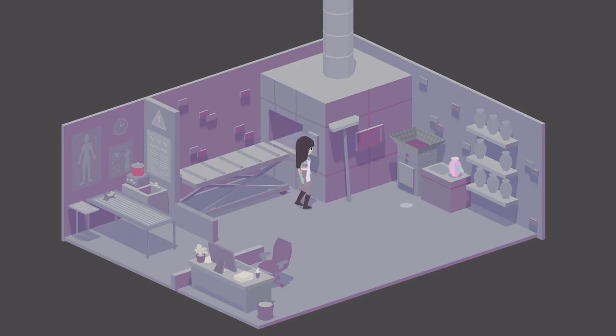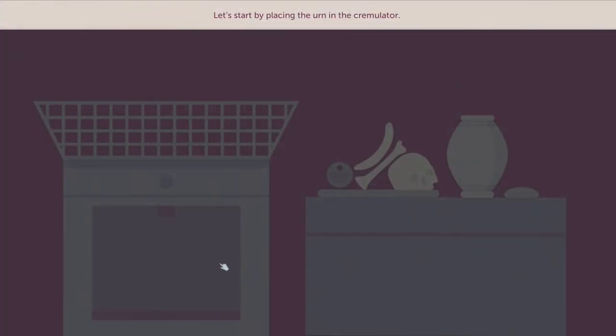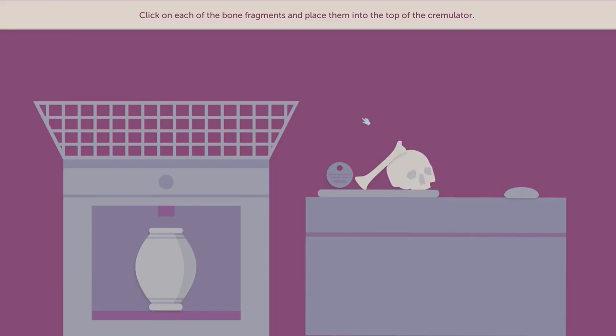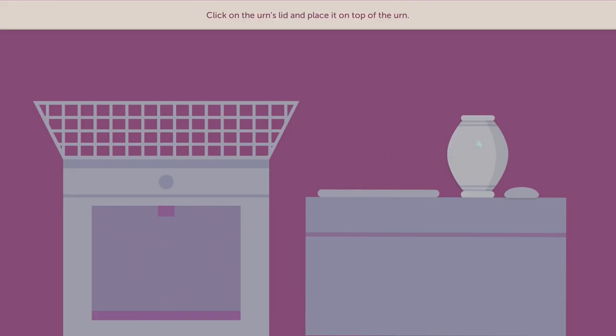Now we have the urn and we're going to intern the ashes, so we need to use a cremulator. Start placing the urn in the cremulator — bone fragments go in here. Oh, that's cool, they programmed it. I got both at the same time! All right, I remember how to do it.